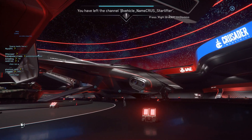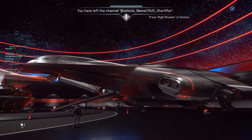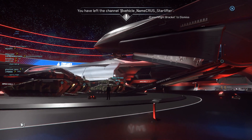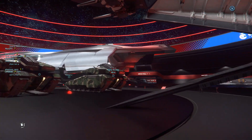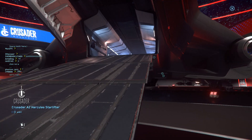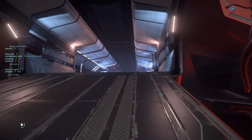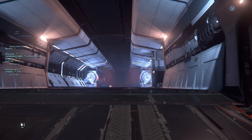In the middle you can see there's an A2 Hercules Starlifter — a bomber. Unlike the C2, which is a civilian transport, this bomber has cargo capacity of 216 SCU. The most important thing for this ship would be the four cluster bombs on board at the back.